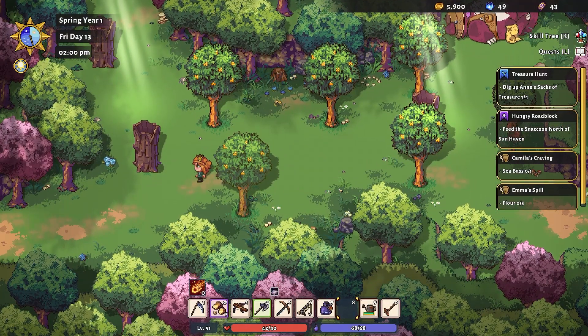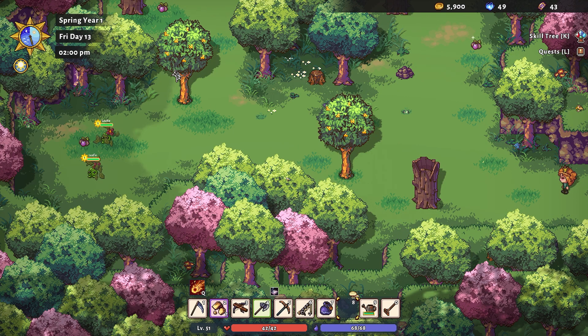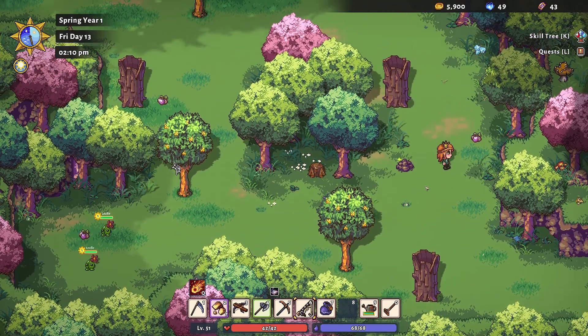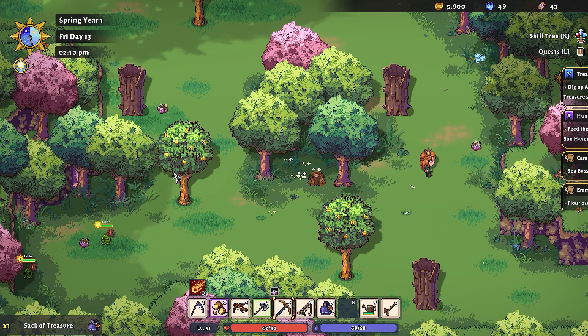Hello and welcome back to Sun Haven! I'm Evie Greenbottle and we're on the hunt for Ann's sacks of treasure. Somewhere in this wood, Ann has buried a bunch of sacks in little piles just like this. Excellent — that was easier than I thought it was going to be.